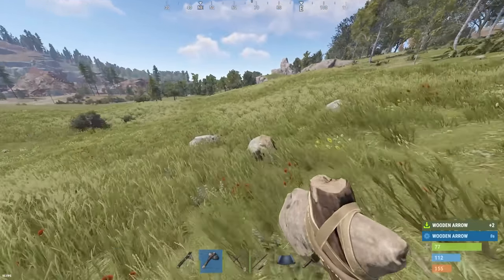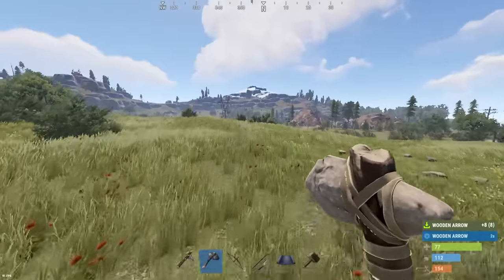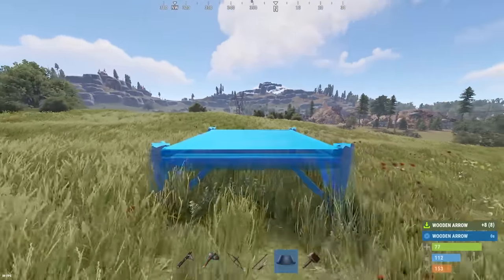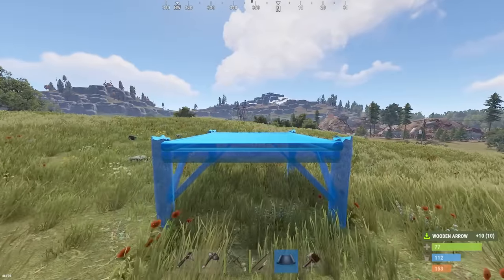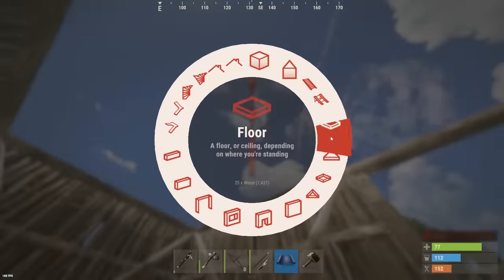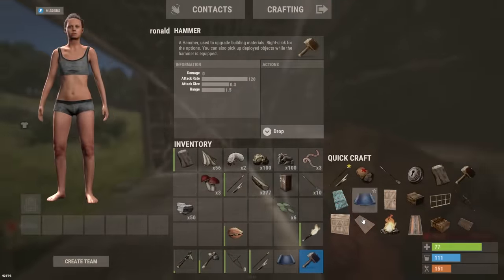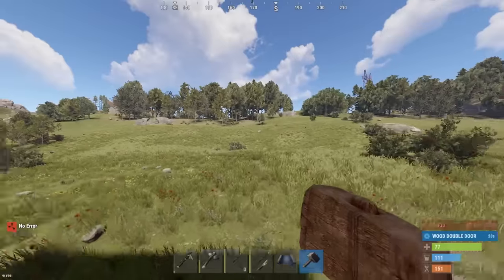I've got to be smart how I place this, because it is going to end up being a big structure. I don't want to cook the first few foundations like I usually do. So we'll get it slightly elevated. 1x1's going down, roof on. Have I even made a door yet? Nah. We don't have enough wood.